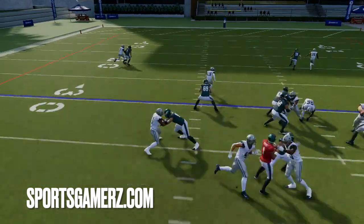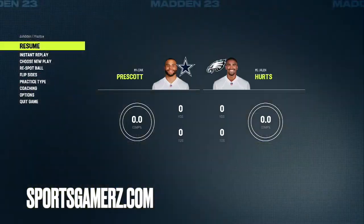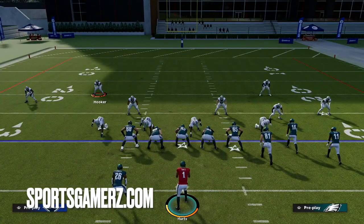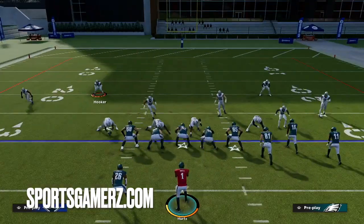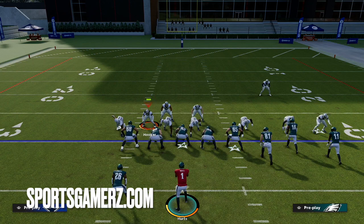Basically what is happening here is the guard is just blocking nobody because he thinks I'm rushing, even though I'm not. So how to get around this — it's pretty simple. You want to use a combination of ID the Mic and slide protection. This is something pro players know and want to keep secret.